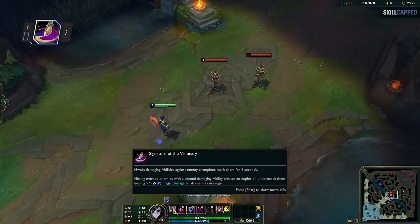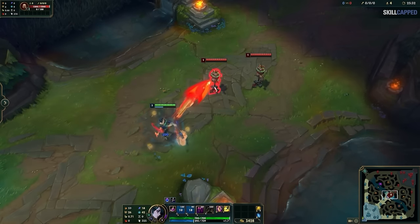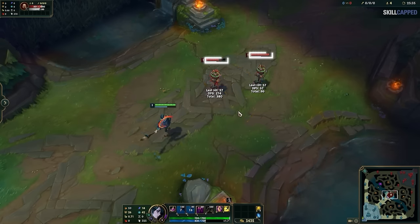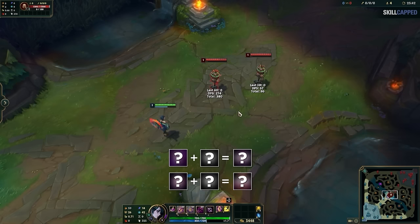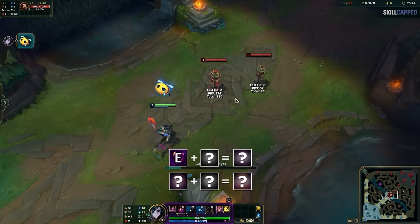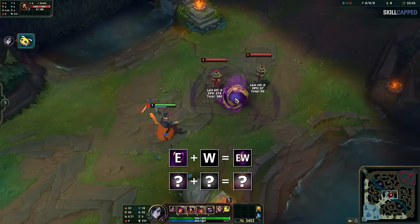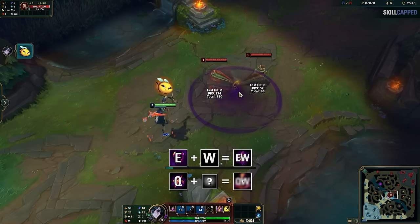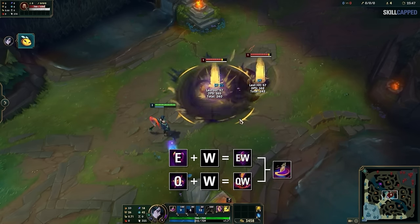Despite the basic abilities being overwhelming due to the number of them, Wei's passive is simple. Damaging an enemy champion with 2 different abilities within 4 seconds will create an explosion beneath them, dealing damage to all enemies in the area. For example, you could press E to enter the anguish mood, then W to toss an eyeball that damages and roots. Then, while the enemy is rooted, press Q to enter the angry mood, then W to call down lightning — which does damage and activates the passive.